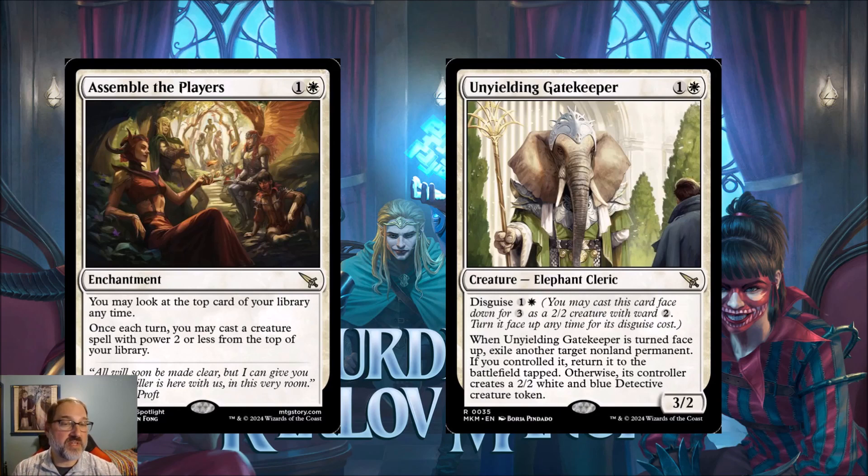Next we've got Unyielding Gatekeeper, for one and a white mana — an elephant cleric that's a 3/2. It has disguise for one and a white mana: you may cast it face down for three mana as a 2/2 creature with ward 2, then turn it face up any time for its disguise cost. When Unyielding Gatekeeper is turned face up, exile another target non-land permanent. If you controlled it, return it to the battlefield tapped. Otherwise its controller creates a 2/2 white and blue detective creature token.